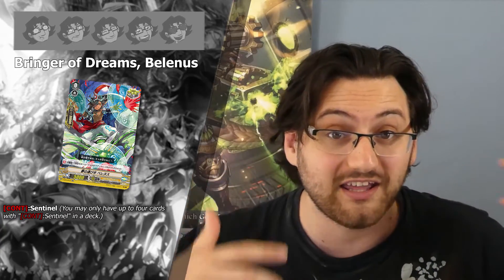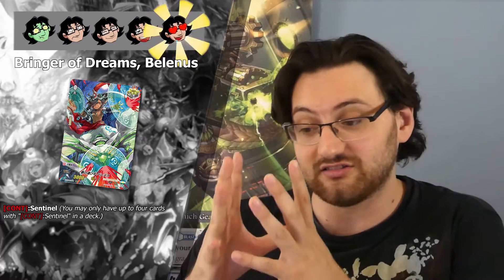Another new type of trigger we got — and these are really interesting — are the new critical sentinel triggers. For Royal Paladin we have Bringer of Dreams Balanus. These are a new type of sentinel card with 30k shield on a single card. This allows decks including Royal Paladin, Gear Chronicle, and Neo Nectar to play a 16 crit or 12 crit playstyle without losing a lot of shield value, keeping space in the trigger lineup instead of normal sentinel perfect guards. This is going to be a five star card.